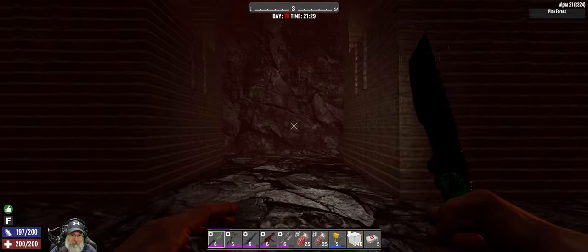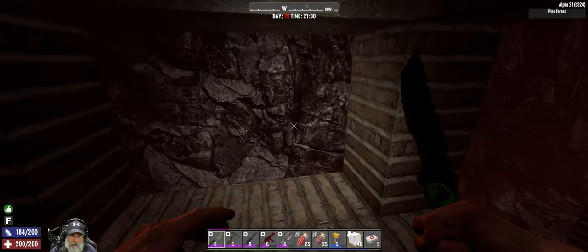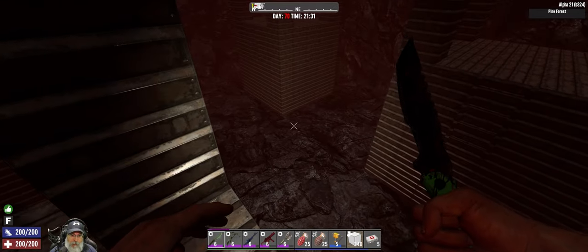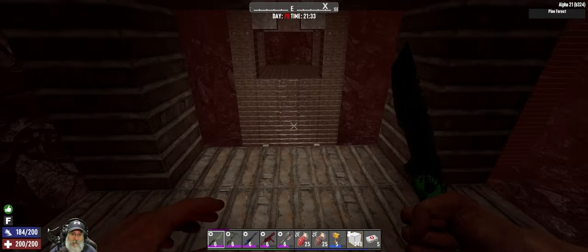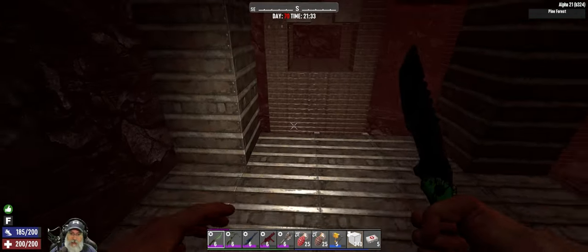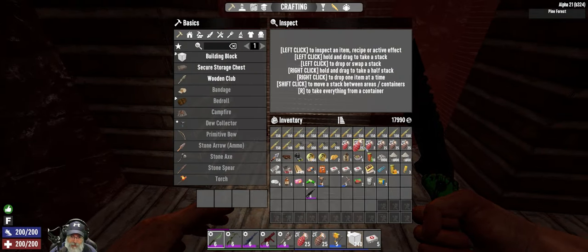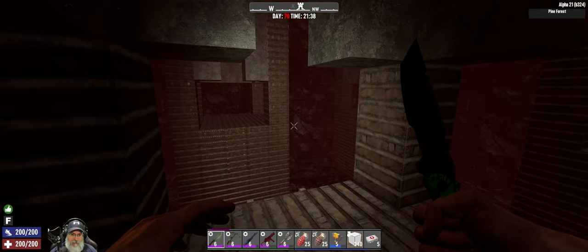It doesn't need to be finished for horde night because we're going to be doing horde night down here anyway. If you didn't catch the last episode, I basically explained what we're doing here — we're going to pretty much stand on these columns and jump from one to the next to keep the horde from focusing on any one particular one. I have a collection of contact grenades because they're going to be all over the place, as well as normal grenades, to blow up as many as we can and mostly just survive the night.